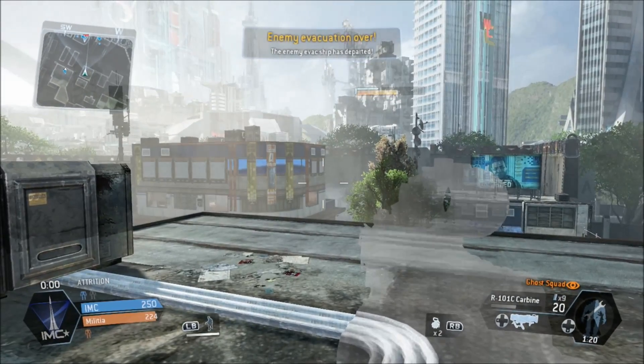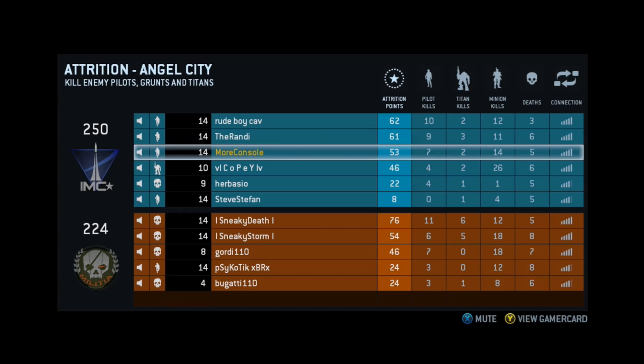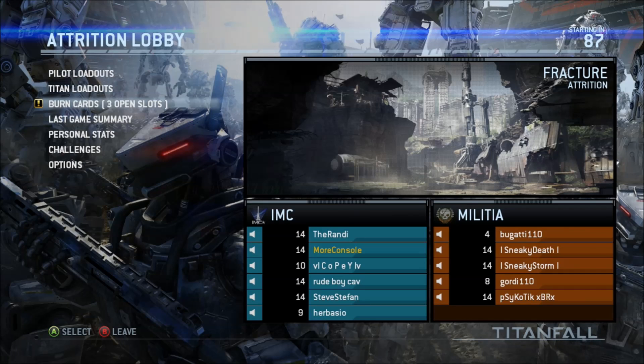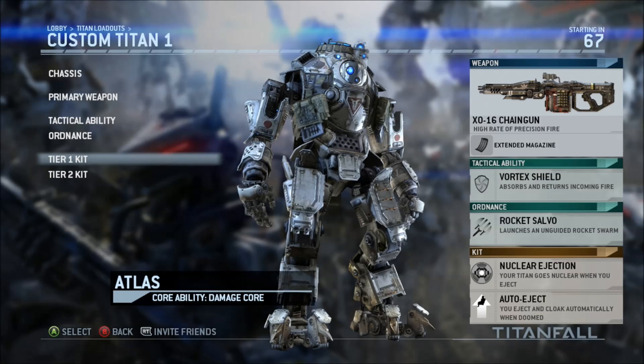So there you go — you saw how to wall hang by pressing the left trigger whilst on a wall. You saw how to hack a spectre: you go up behind them, press X, hold down X, get your knife out, and that hacks them — the spectre then works for you. You saw how to manually eject: press up on the D-pad and hit X. If you go into Tier 1 of your Titan loadout, you can equip Nuclear Ejection, which briefly charges and then detonates your Titan's nuclear core. You saw quite a few things in this video — I hope you enjoyed it. If you enjoyed that, give it a thumbs up and thanks for watching, you effing glorious creatures. Goodbye sirs and madams.